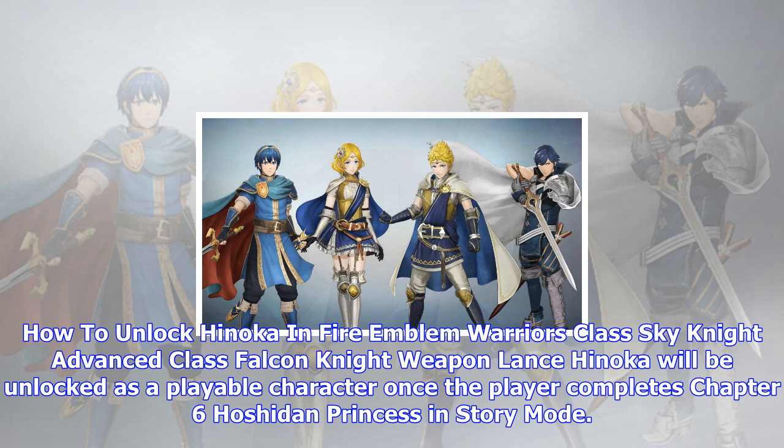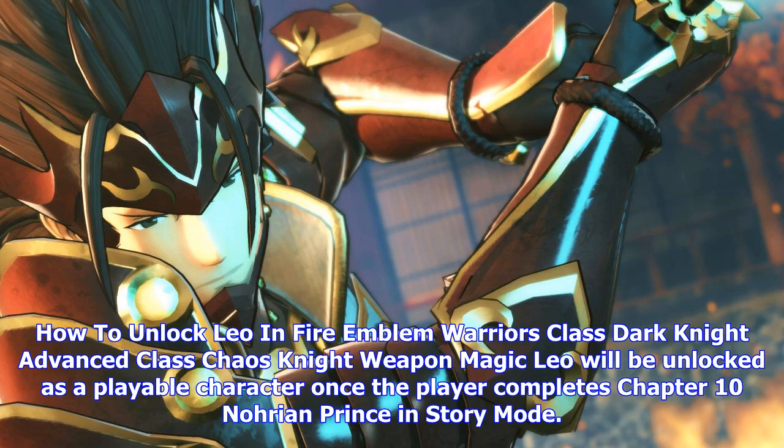How to unlock Leo in Fire Emblem Warriors — Class: Dark Knight, Advanced Class: Chaos Knight, Weapon: Magic. Leo will be unlocked as a playable character once the player completes Chapter 10: Norian Prince in story mode.